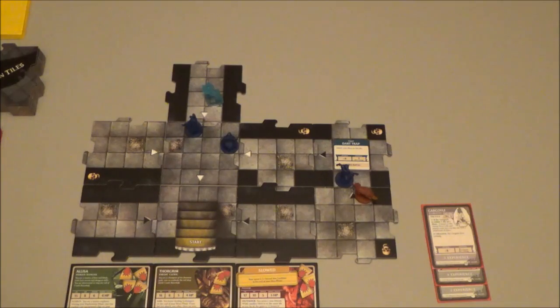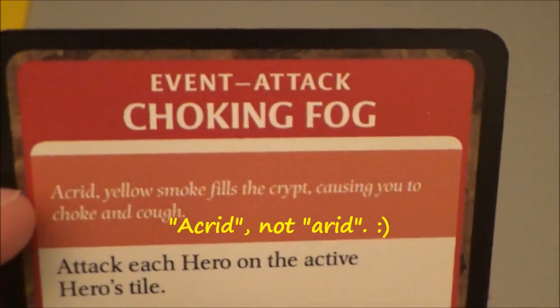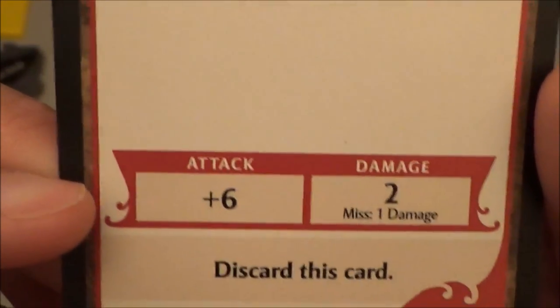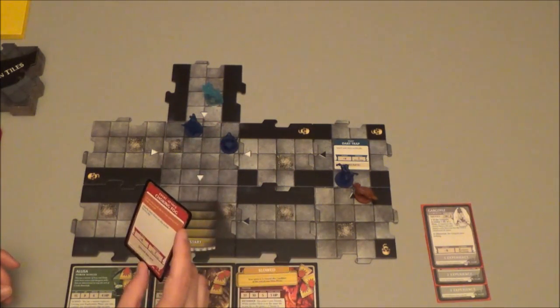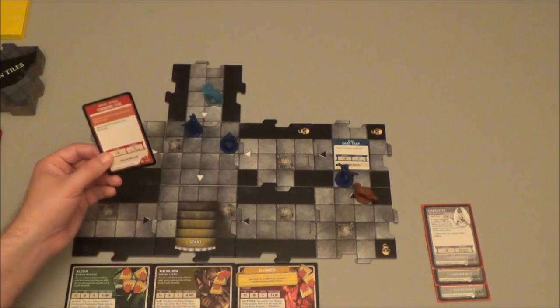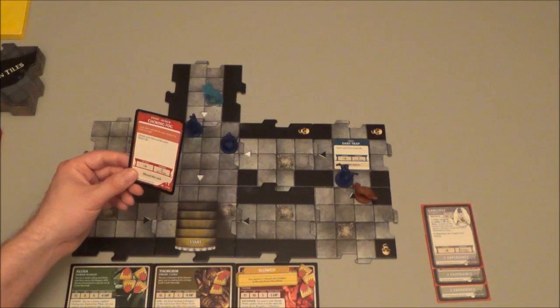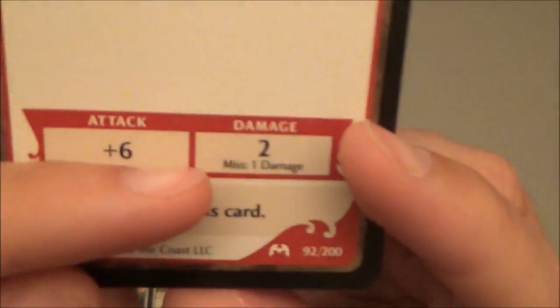He didn't explore, so we draw an encounter card. It's another attack event called Choking Fog. 'Arid yellow smoke fills the crypt causing you to choke and cough.' We attack each hero on the active hero's tile. Unfortunately I burdened Alyssa by moving Thorgrim onto her tile. This is one of those things to remember — quite a few encounters attack each hero on the active hero's tile, so it's generally a good idea to keep yourself alone on your tile. It's plus 6, and again a guaranteed hit for 1 damage even on a miss.